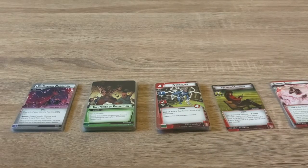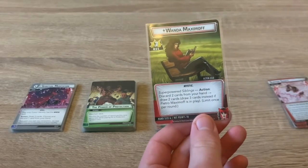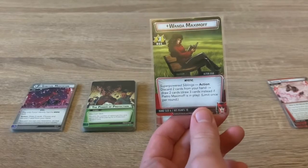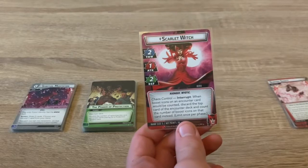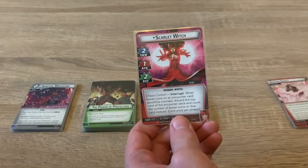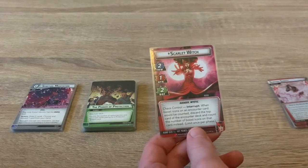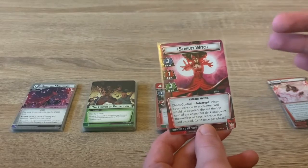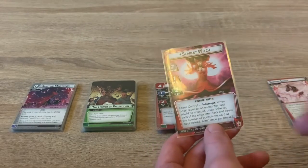Before I go into a playthrough, I'm going to quickly run through the cards. Wanda herself has a hand size of six, ten hit points, three recovery. Her action, Superpowered Siblings, lets you discard two cards and draw two — or three if Pietro Maximoff is in play, once per round. On the hero side she has two thwart, one attack, two defense, hand size five. She's Avenger/Mystic. Her Chaos Control interrupt lets her manipulate the encounter deck using boost icons.